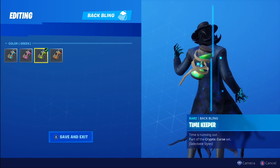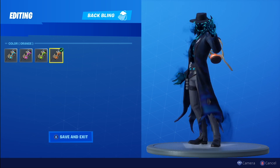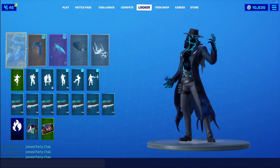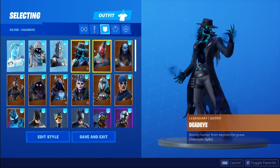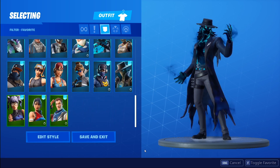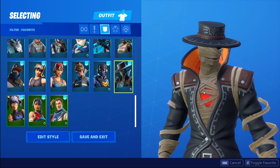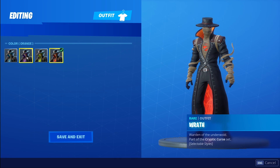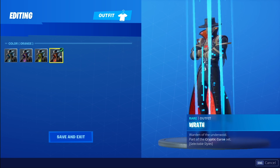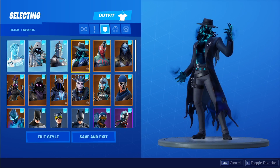This legendary outfit Dead Eye is a legendary and it only has one edit style to remove the hat — not as universal as Wrath. Let me show you side by side. Dead Eye — take a real good look with his back bling — and then come to Wrath. Look at the options: greens, purples, default is blue, and then orange. I don't know if it's worth a legendary — I don't think it is.